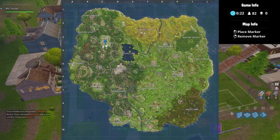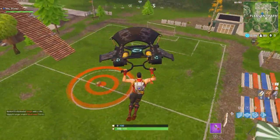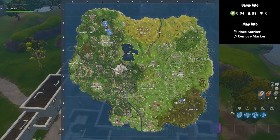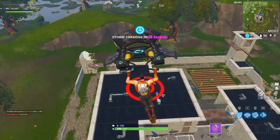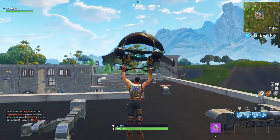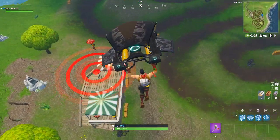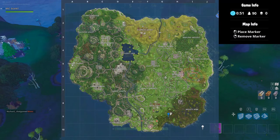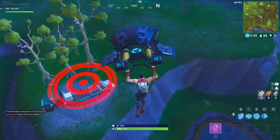The next spot is in the middle of the soccer field in Pleasant Park, by this chest right here — all you have to do is land on top. The next location is on top of the prison, so just land on top of the roof. The next location is over here by this racetrack — got to land in between. And the next location is southeast of Fatal Fields, on top of this truck by the trees.